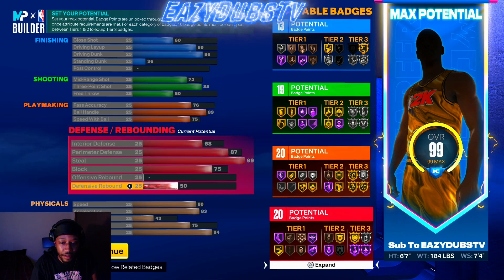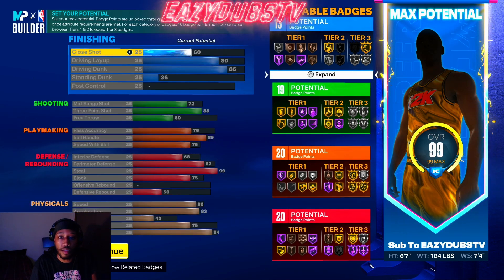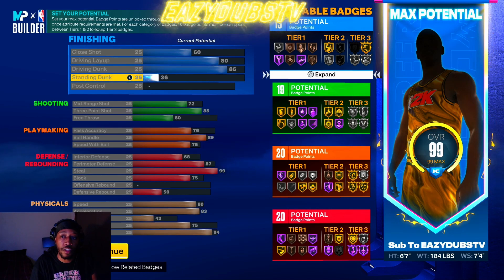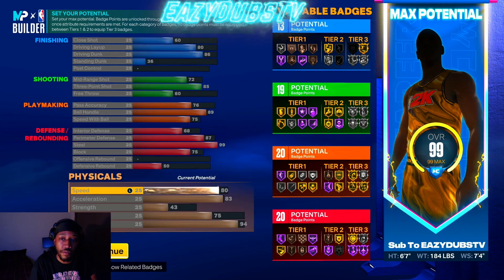Put one stack into pass accuracy — there you go, so you should have a 94 stamp. Your stats should look like this: 13 finishing, 19 shooting, 20 playmaking, and 20 defense.